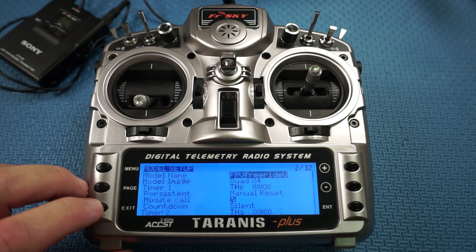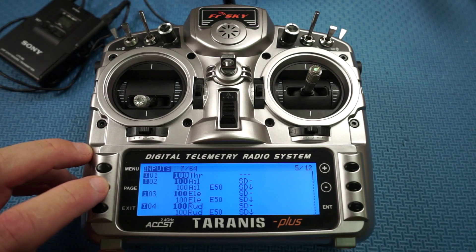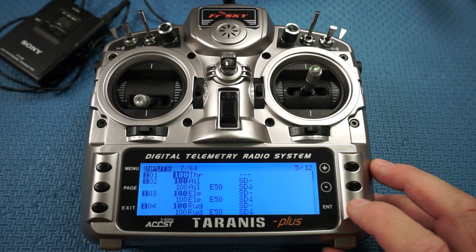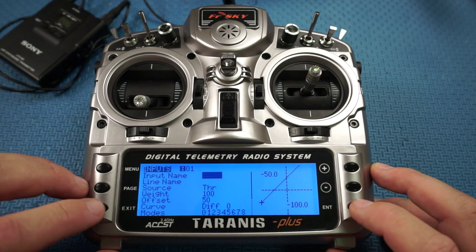Back at the main menu, we'll scroll through to Inputs — that's on page five. We're going to have a look at the throttle, and you can see I've got a weight of 100 and an offset of 50.